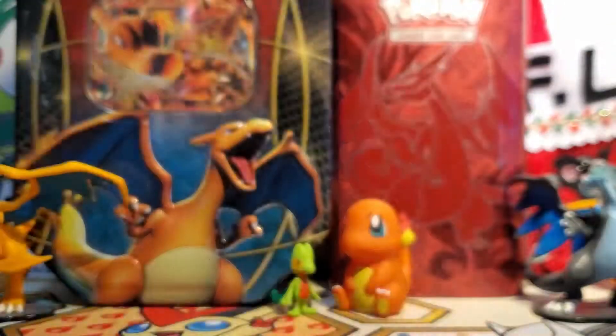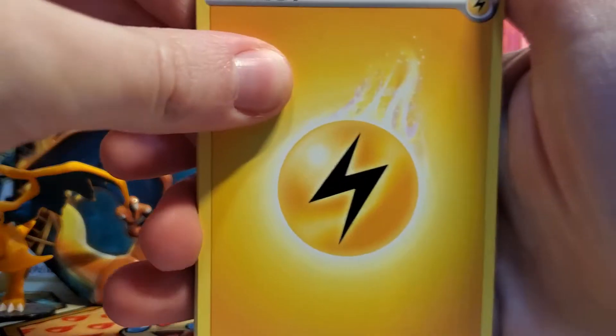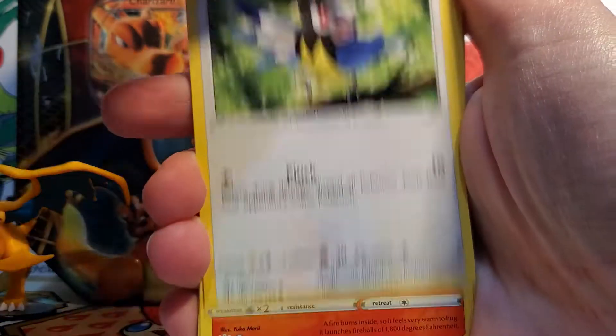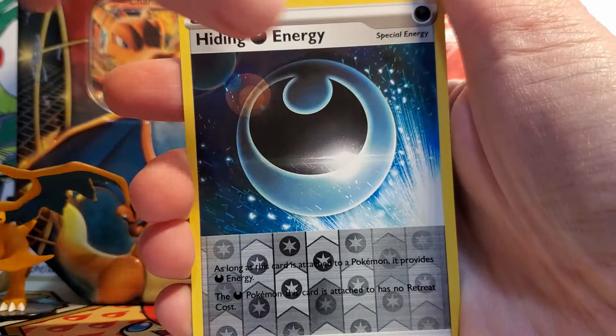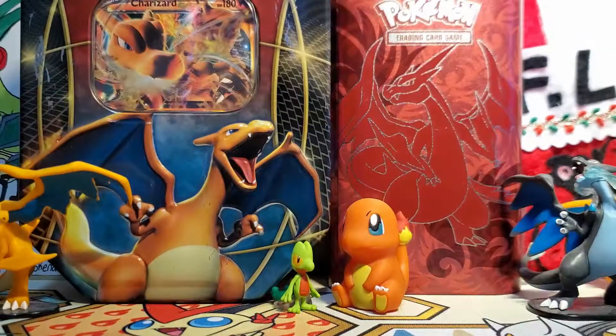Let's open up our two Darkness Ablaze packs first, since the most exciting thing is Celebrations of course. Darkness Ablaze is still a very exciting set because I still don't have the English version of the regular Charizard from this set. So let's see what we got: a Lightning Energy, a Furret, Flappy, Eelektross, Rookidee, Torchic, Trapinch — some great cards right there. We got a Jigglypuff, a Ducklett, a Hiding Energy Reverse, and then our rare is a Talonflame non-holo. That is a very cool artwork for Talonflame.